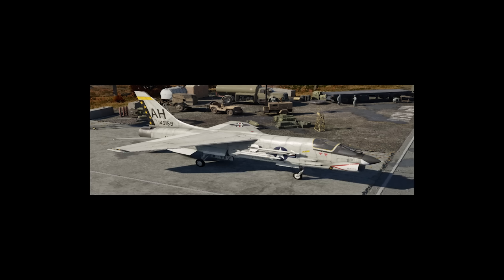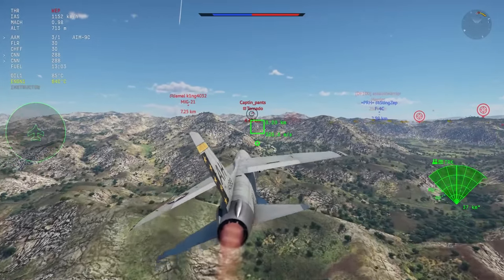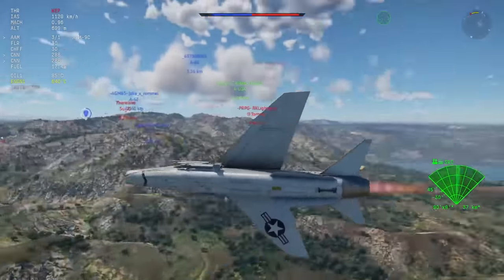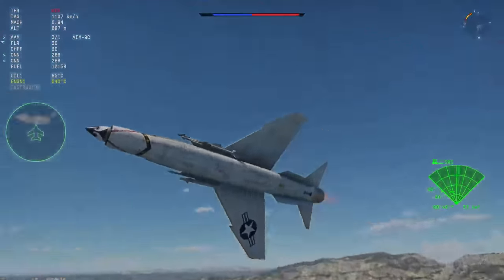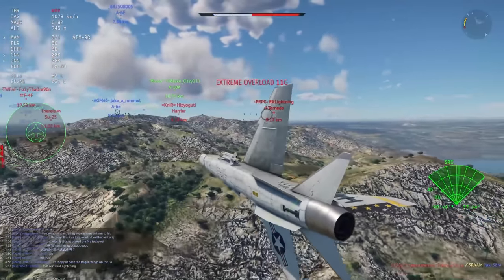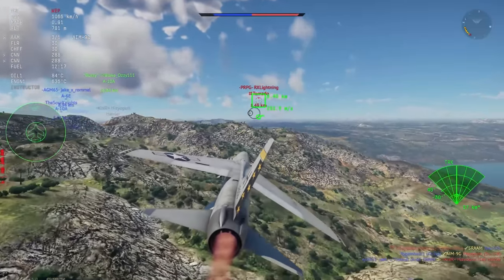Except it's not actually all that little at all — in fact, this thing is a chonky chonky boy. Although the F8E does have a rather powerful engine, the problem is that this aircraft also just weighs quite a bit and as a result, your thrust to weight ratio is rather low. The F8E has relatively poor acceleration and also has relatively poor top speed.